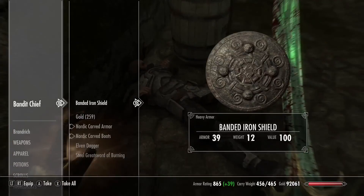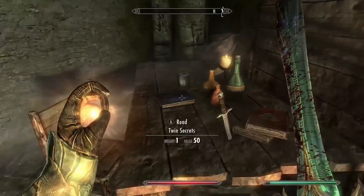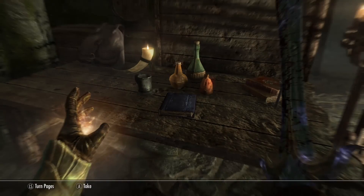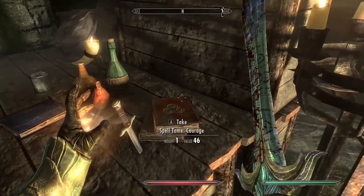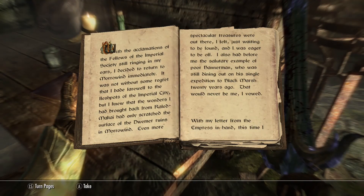Do you have it? Come on, where is it? Is it in a chest? Twin secrets — we've already read that. And a spell to encourage, no thanks. Ruins of Camelzi — maybe I'll read this later, maybe it'll lead us somewhere.